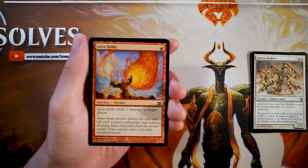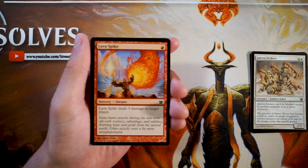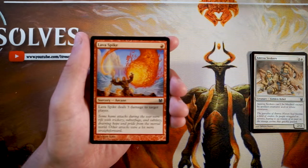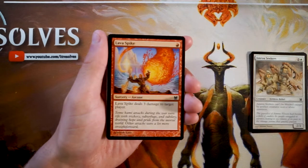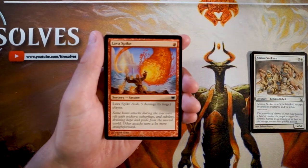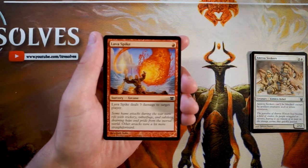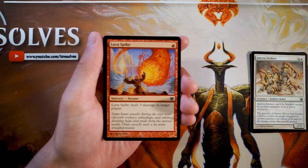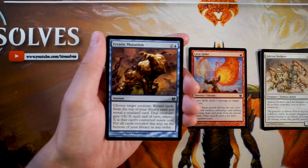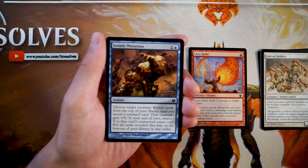Lava Spike is a classic card — one red sorcery, arcane spell, deals three damage to target player. You can do some spliced arcane stuff in this set. It literally has to go straight to the face, but that's fine. In an aggro deck this is exactly what you want — very efficient, high damage spell. So far it's my pick, but there are still better things we're expecting to find.